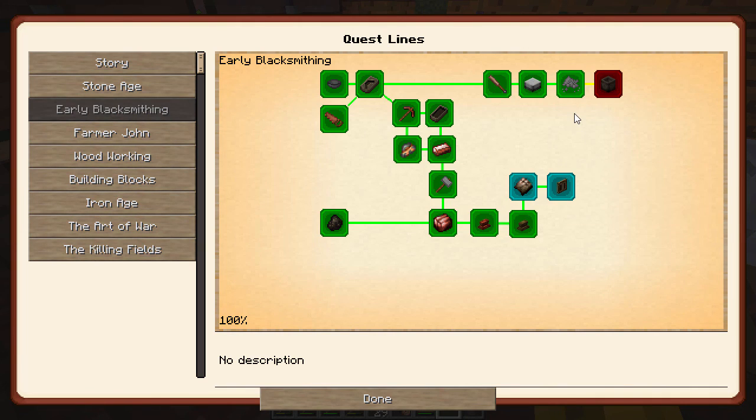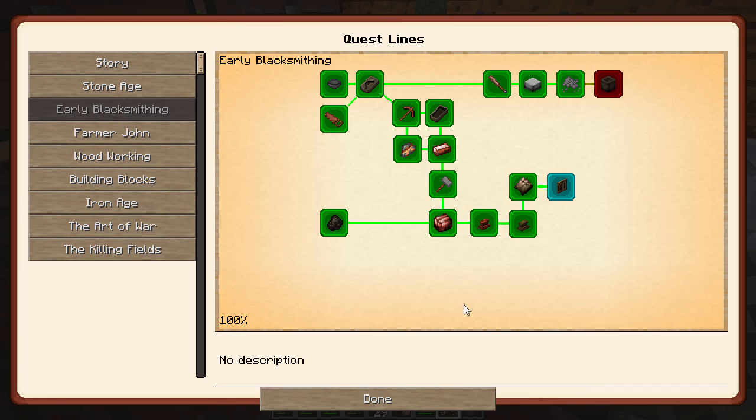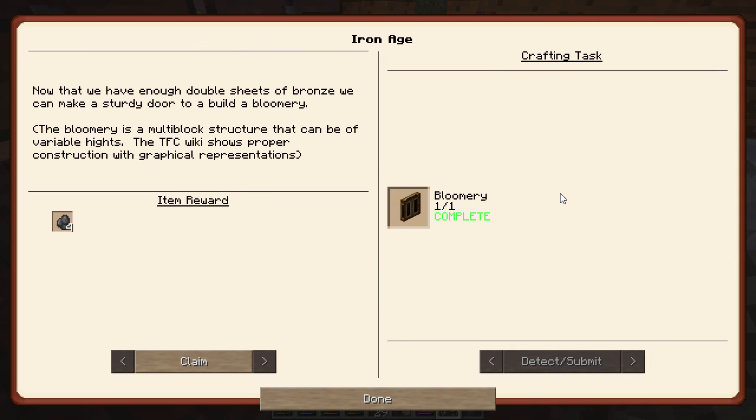So this is in blacksmithing. We did this one, which is the eight double bronze sheets. It does allow us to pick a black bronze ingot or some flux. Okay, thank you. Appreciate it. Way to go, Grim. And now we're in — once we make that bloomery, we get four magnetite, which is actually iron.